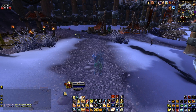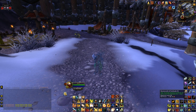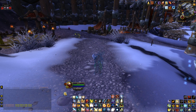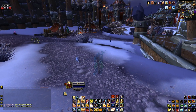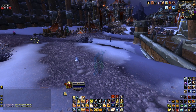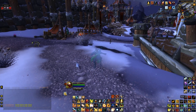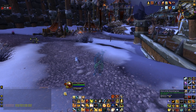I have fortitude buffs that give me Priest Fortitude even though I'm not a priest. They're not macroed to the rest of my buff macro because I can't use them both at the same time, so they're on two separate buttons.